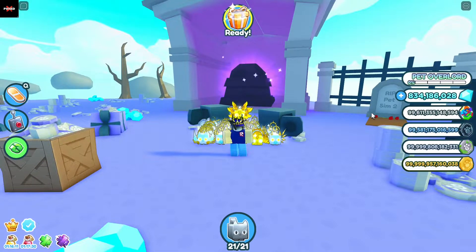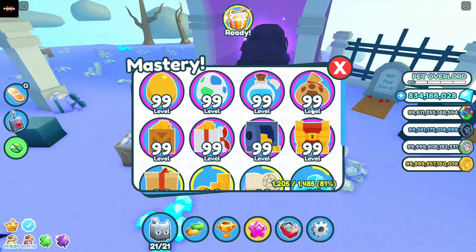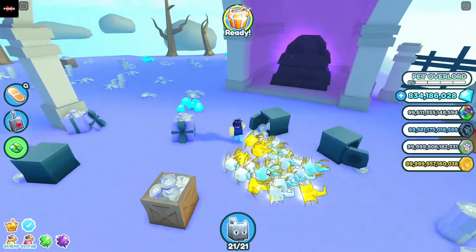Just to summarize: one, don't use any boosts — triple coins, triple damage, anything. Two, you need an autoclicker if you want to AFK this. And three, if you get to level 75 on loot bags mastery, you will unlock mini gifts, which will make it much easier.